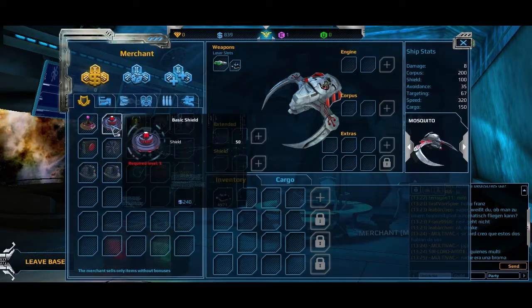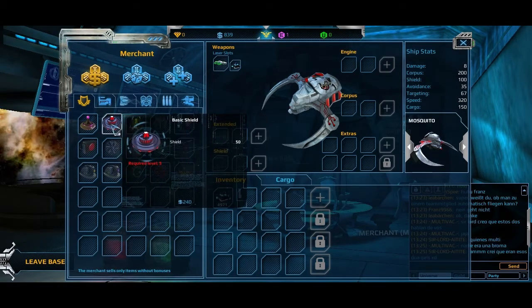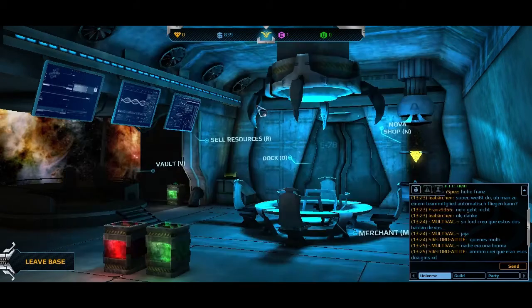Merchant — I can buy something. Maybe not. I don't really need anything. I need level 5. There's different equipment here — miner corpus. I'll just wait for level 5.